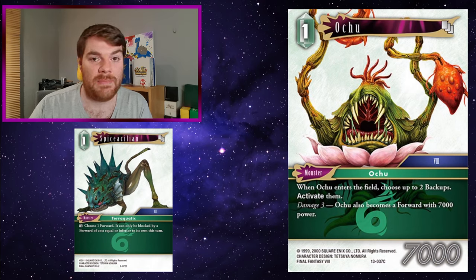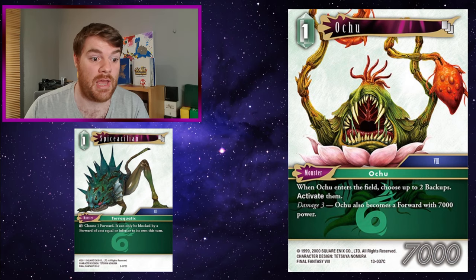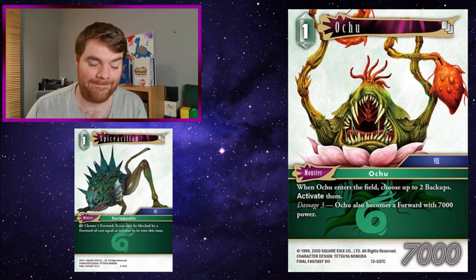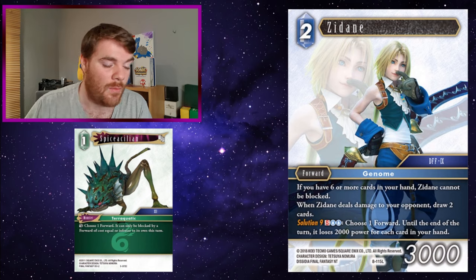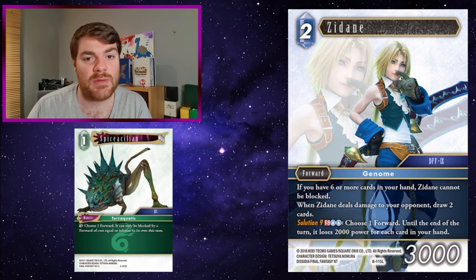Ochu is a similar sort of thing - it's only a one CP forward when it becomes a forward, so it's hard for your opponent to block. It's also a 7K one CP forward so it's got a lot of power considering the CP cost, plus it reactivates loads of backups. It works nicely in a monster deck. Zidane has his own ability to swing under when you have six cards - making it so he can keep on swinging under and getting you loads of cards to hand is a pretty good combo.